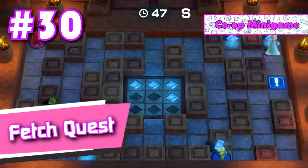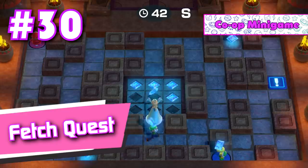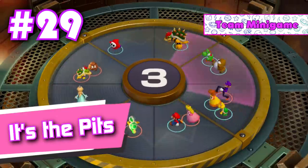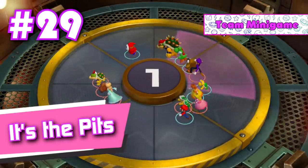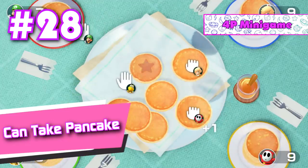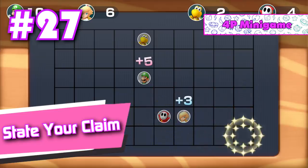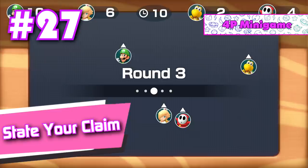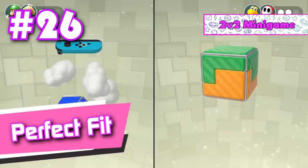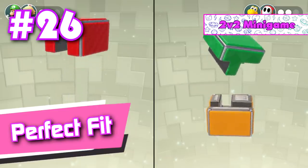Number 30: Fetch Quest. Even though I dislike cooperative mini games as a whole, this one's actually pretty fun — easily the best out of the group. Number 29: It's the Pits. It's a lot like the one Bowser minigame from Mario Party 10. Number 28: Can't Take Pancake. This one has a lot of strategy packed into the 30 seconds of this mini game. Number 27: State Your Claim. It's a nice mini game, but it can get somewhat repetitive after a while. Number 26: Perfect Fit. Clever use of the motion controls and the Joy-Cons — just don't play this mini game with any computer players.